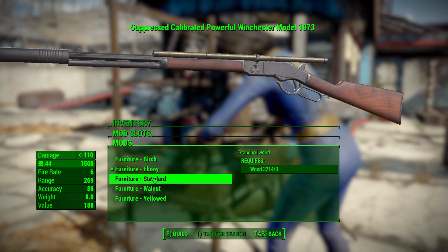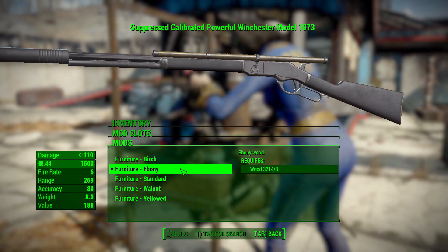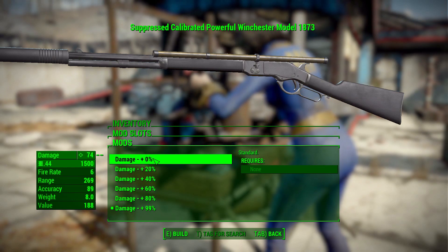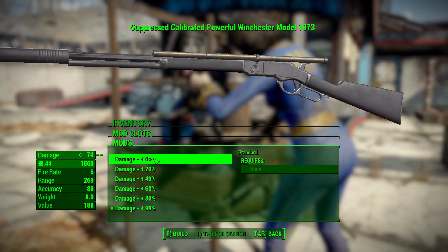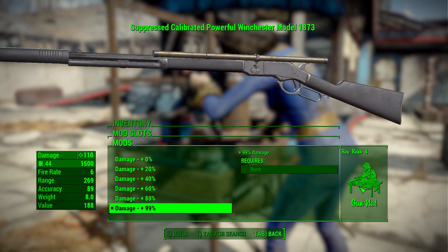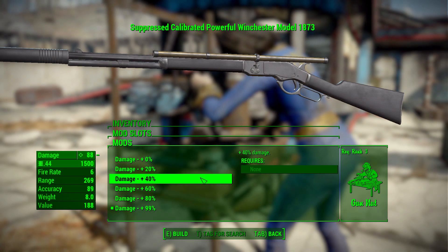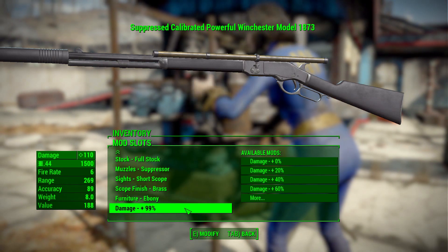I think I like the standard walnut the best as it looks like the old school rifle, but it's nice to have the other options. The ebony definitely looks the part if you want something more modern. Finally, there's a damage modifier category where you can go from zero to plus 99 damage. I tend to find those a bit cheaty, but this mod handles it well — once you get into the higher levels of damage you'll need more ranks in Gun Nut, so you need a lot of Gun Nut to get that full 99 additional damage.